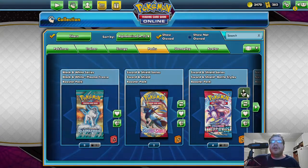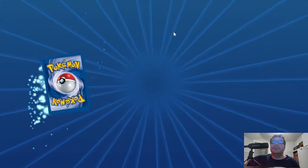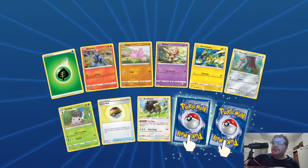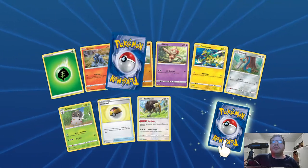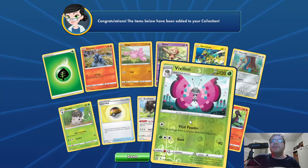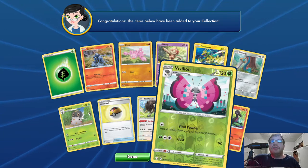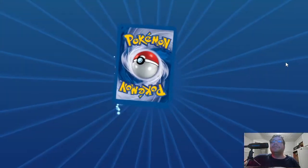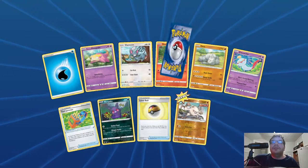Let's open three Battle Styles packs. I have six of them. One new card: Reverse Hollow Volcarona HP 120, Grass. Vital Power — heal all damage from two of your bench Pokemon. Gust, 90.